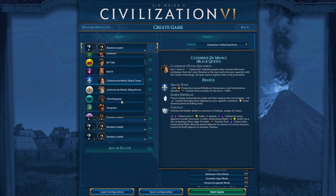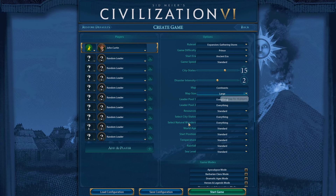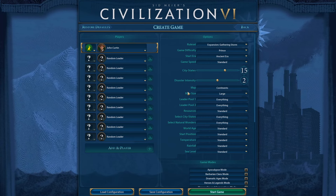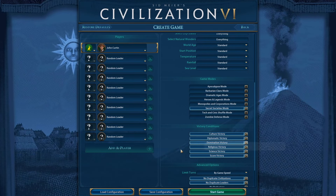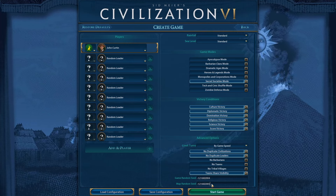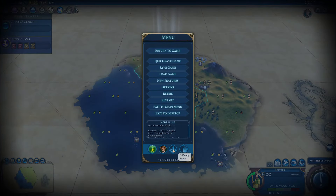You just want to make sure that you create the exact same type of settings. So you want to pick the civ that you've picked — in this case it's Johnny — and make sure that the map settings, the climate settings, everything else stays exactly the same. So right now I'm going to change it to Prince and add secret societies. We enter our seed just like this, and hopefully you get the exactly same location on a different difficulty with the secret societies.